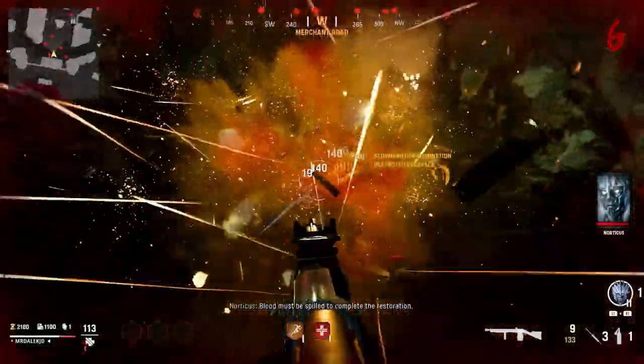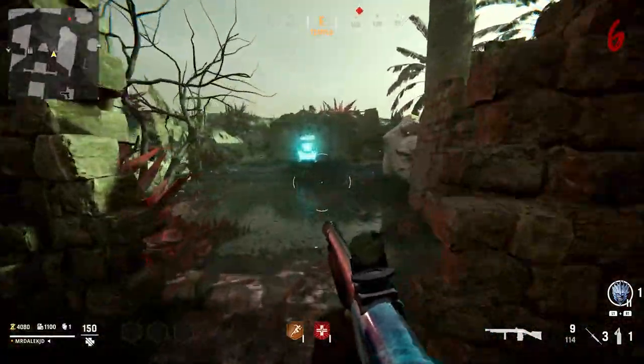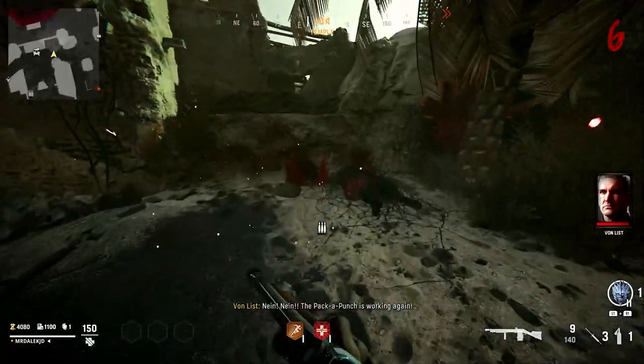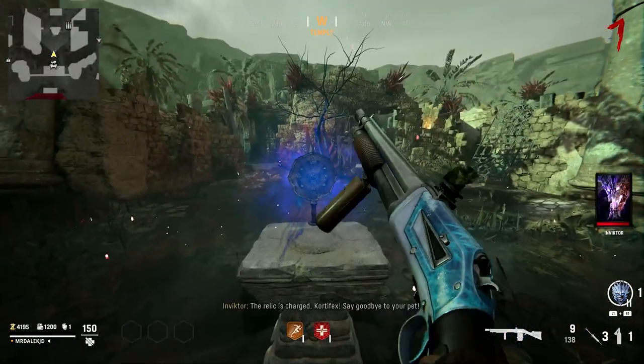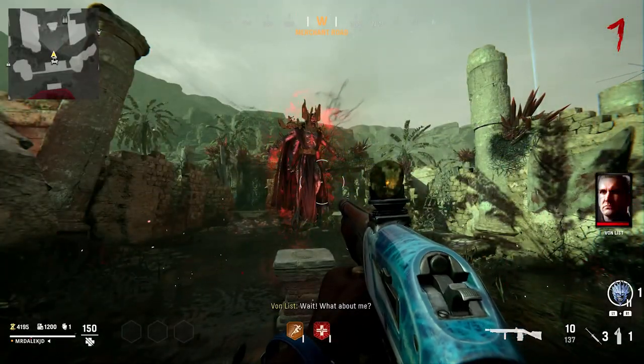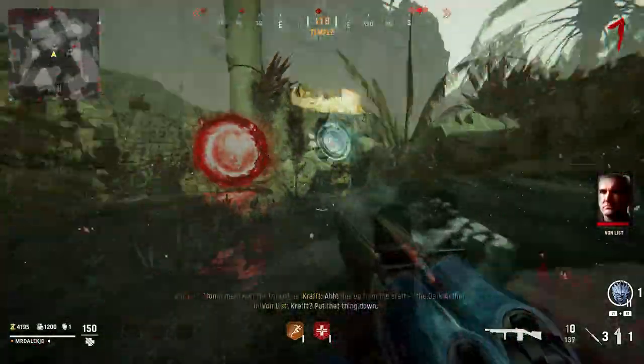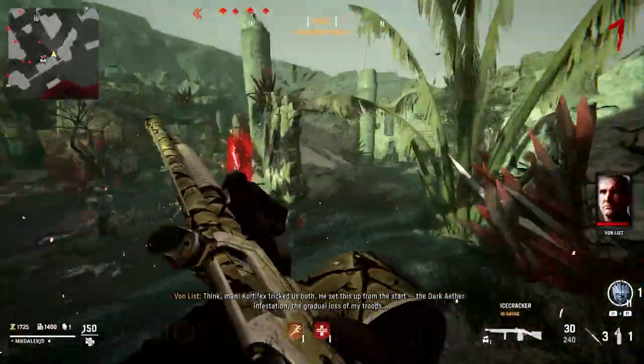Interact with it to start a ritual where a ton of zombies are going to spawn. Once you've killed enough zombies, your screen will flash white and the Pack-A-Punch Machine will be there. In front of the Pack-A-Punch Machine will be a podium where you can place the Relic Mirror. After a fairly long conversation where Cortifex spawns into the world, the Red Portal will have appeared.